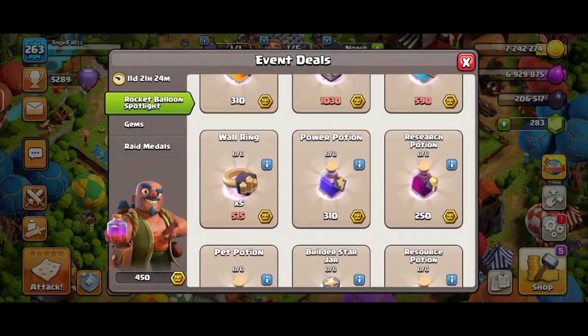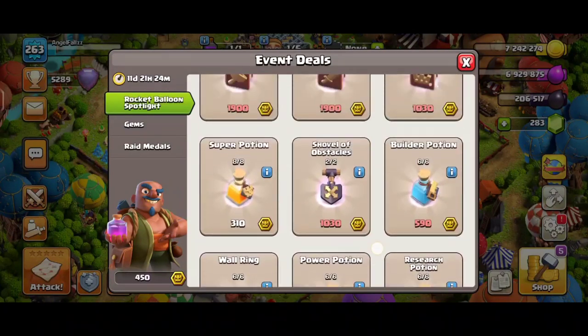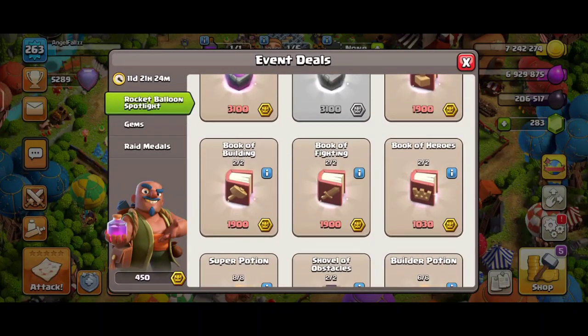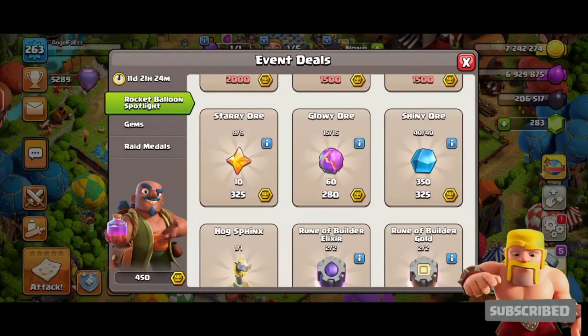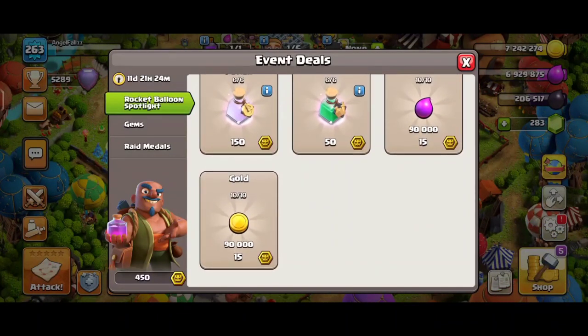Collect as many medals as you can and try to redeem what you want. In my opinion, the Book of Heroes is very good value. It is a very important thing, so if you want to upgrade your heroes, I suggest buying the Book of Heroes — it is only 1,300 medals, though others say it's around 1,900 to 2,100 medals. I would also suggest buying the shiny orbs, though those are not very high value.